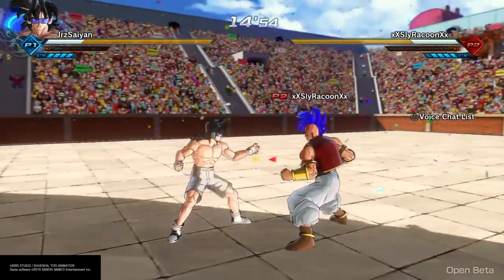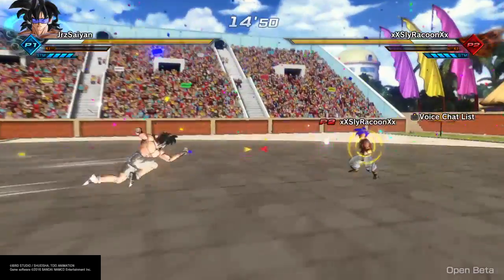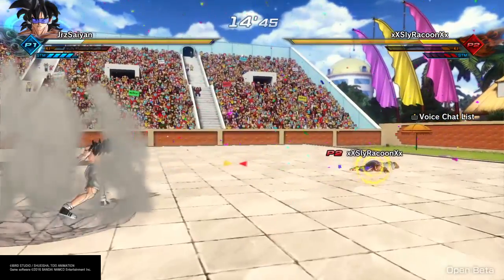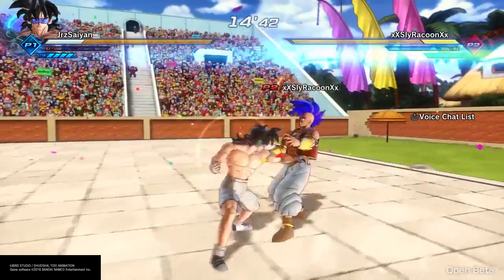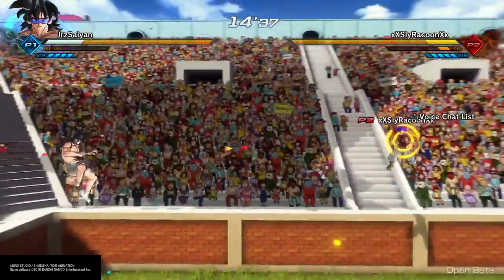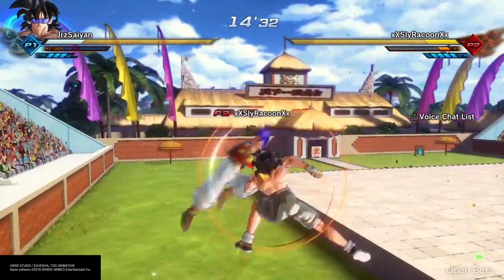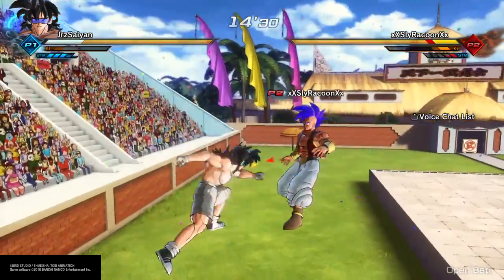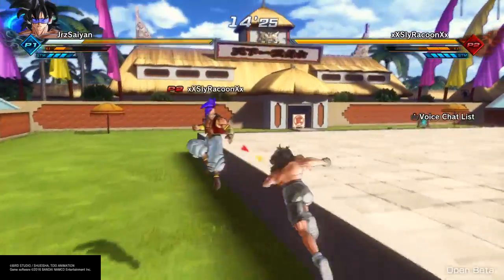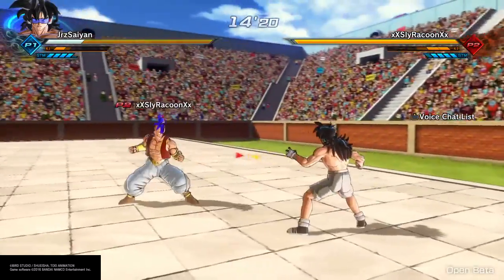Let's get into stamina breaking. As you all know — or some actually don't — stamina breaking is up, up, up triangle, or up square, and there are two different stamina breaks. When you break someone's stamina, they can't use an evasive, can't snap vanish out of an actual attack, and also can't tech roll — so they can't press X (or A on Xbox) to roll out of situations.